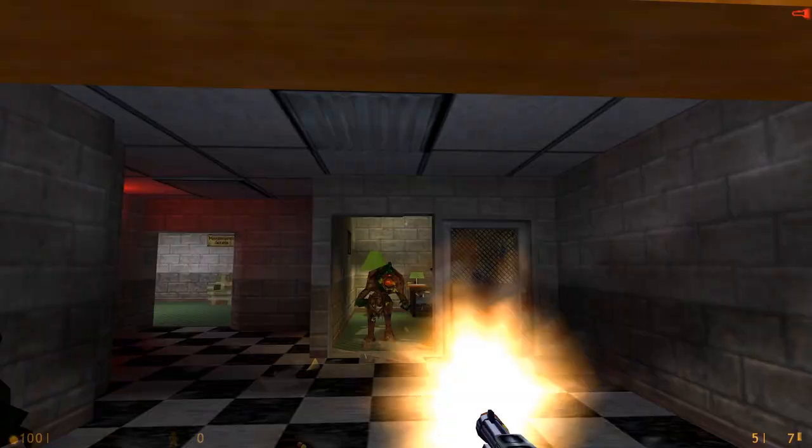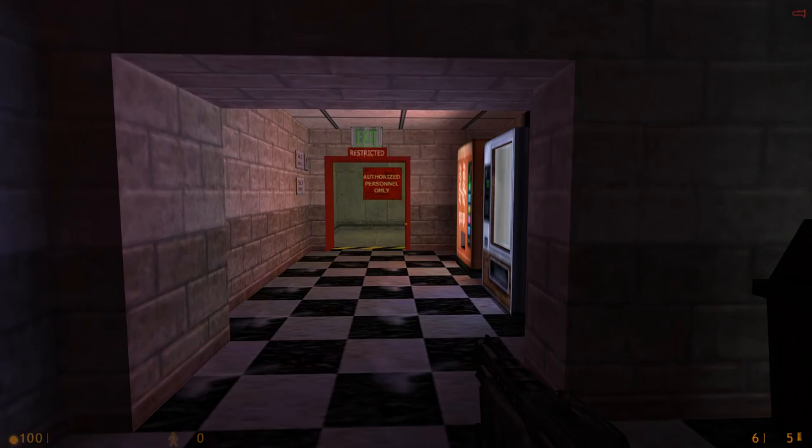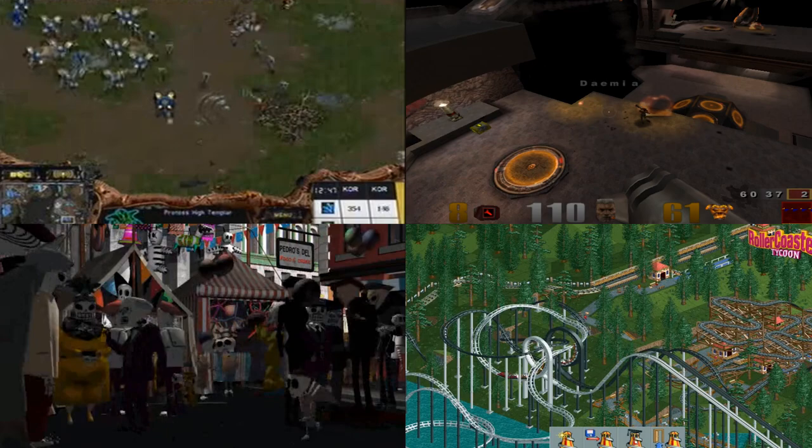Our journey takes us back to 1999, where Jesse Cliff and Min Lee were hard at work on a modification of Valve Software's award-winning, industry-changing hit game Half-Life. The PC gaming market was in the middle of a golden age, one that would last into the early 2000s. Technological advancements in the accessibility of the internet gave developers the tools to experiment.